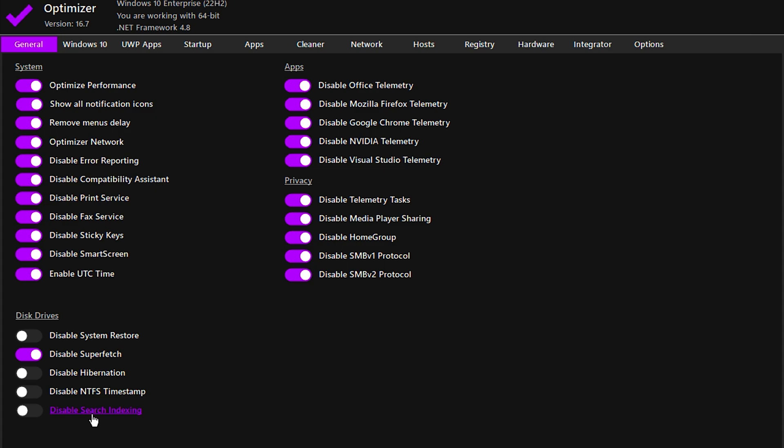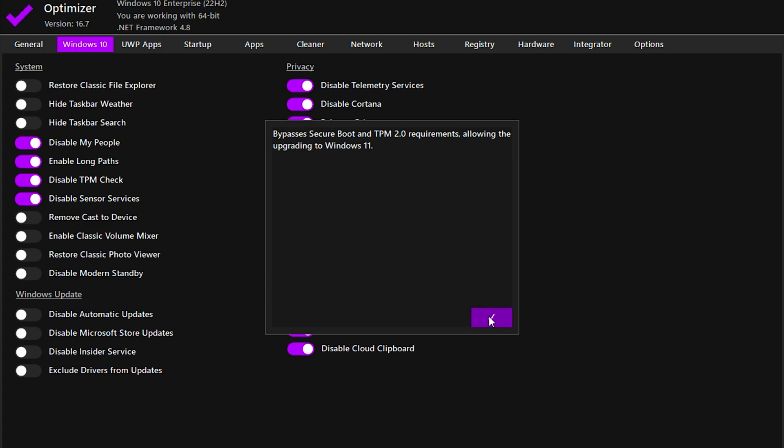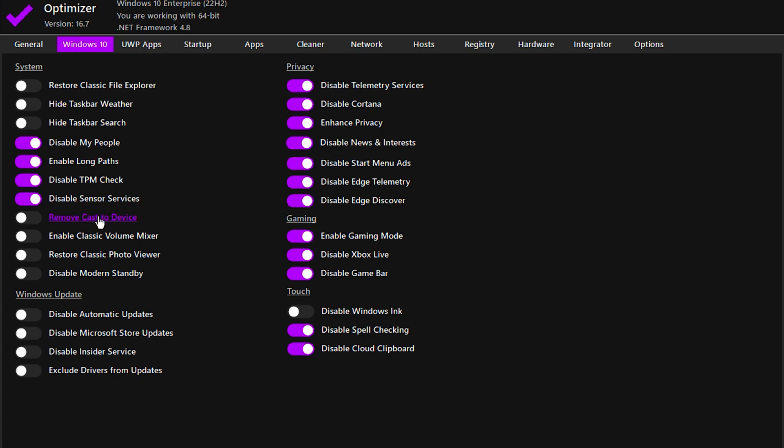In the Apps section, disable Office Telemetry, Mozilla, Google, NVIDIA and Visual Studio services if they're installed. Under Privacy settings, disable Telemetry Tasks, Media Player Sharing unless you're using a Home Group, and SMB v1 and v2 protocols, since they've been replaced by SMB v3, making them unnecessary. For Windows 10-specific tweaks, disable My People (optional), enable Long Paths, and turn off TPM Checks. Clicking on TPM Check reveals that it bypasses Secure Boot and TPM 2.0, allowing a Windows 11 upgrade. If you plan to upgrade, leave it enabled. Also, disable Sensor Services, remove Cast to Device, and restore the Classic Photo Viewer if you prefer it over the default one.